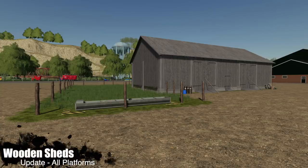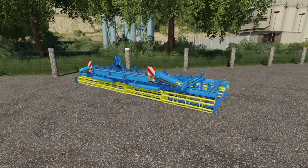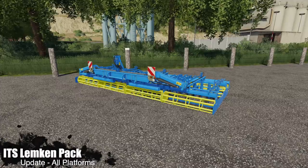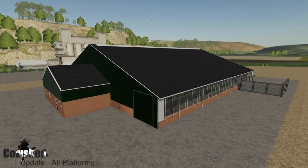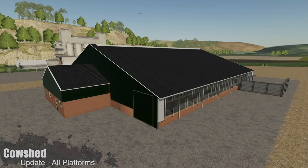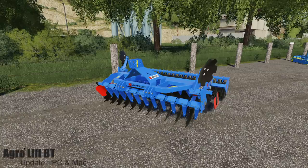Moving into updates for all platforms, we've got three. First, the Wooden Sheds changelog 1.002 - added a barn with husbandry for cows: 15 cows, $100 upkeep per day, priced at $25,000. Next, an update to the Itskin Limkin Pack changelog 1.7 - added the compactor K600, a seed bed combination, and fixed seed pipes between the tractor and the KA 600. Finally, the Cow Shed changelog 1.1 - fixed the milk tank trigger, added lights, fixed dedicated server warning, changed mod description, and changed animal food spill areas.